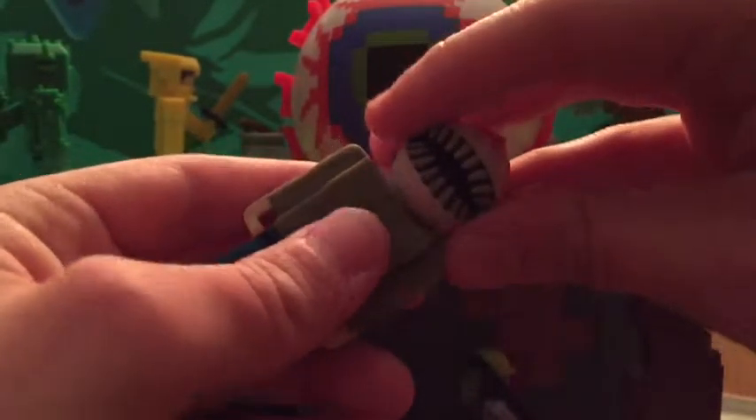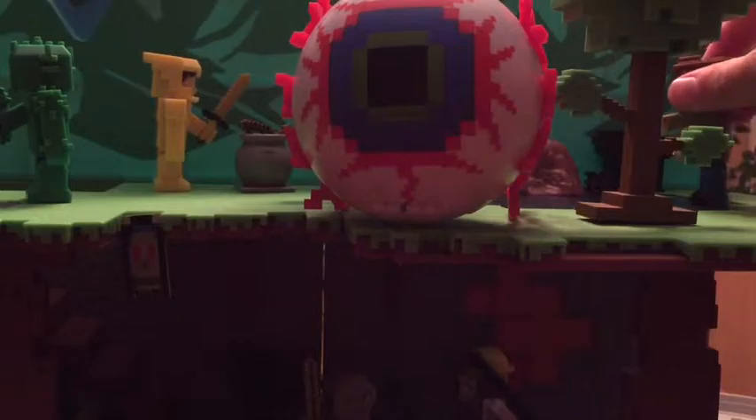So the first accessory we get is an Eye of Cthulhu mask. Just to show you how that works, we're going to use our guide for this. You can just put that on there right there, and it comes out looking like a mask. But I prefer to look at it as kind of another enemy, like the demon eye. So you can just have him flying around like that.